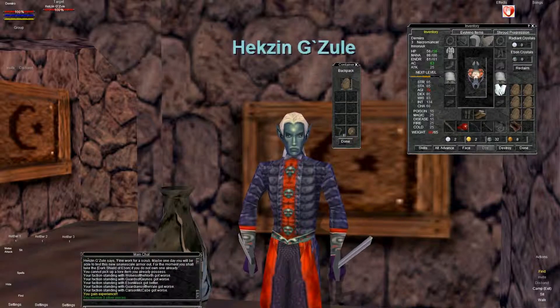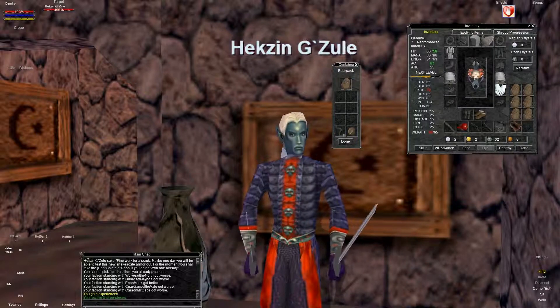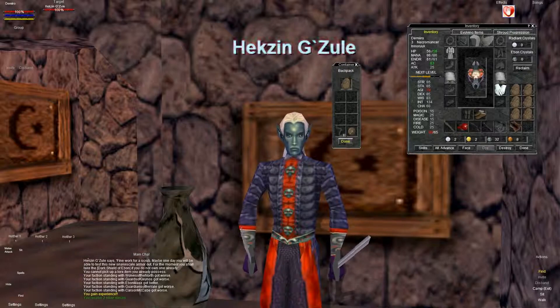Keep in mind you also get faction hits as well as a little bit of cash — three silver pieces. Not great, but at a low level every little bit helps, especially when you're just starting out the game. Remember to watch your faction very carefully. You want to make sure that you're not getting bad faction with somebody that you don't want to.